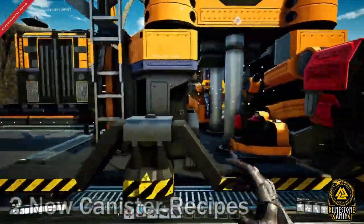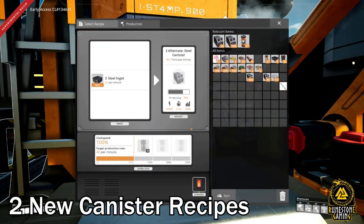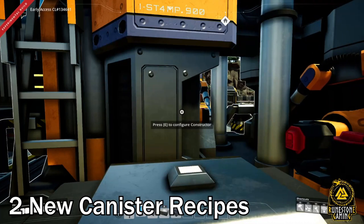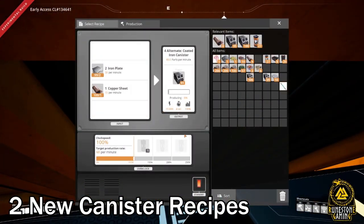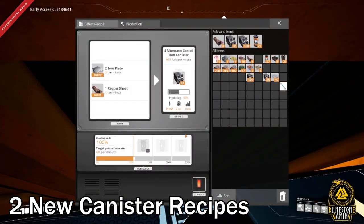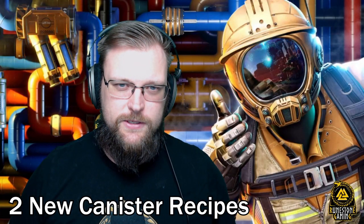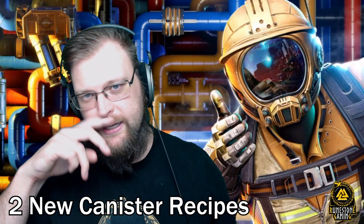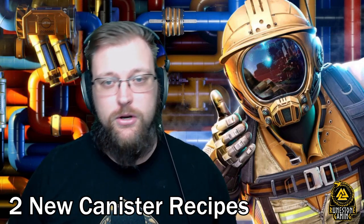There are two new ways to get canisters: one using steel ingots, and another using copper sheet and iron plate. I'm not sure how I feel about the copper sheet and iron plate recipe since it requires assemblers, but I'm a big fan of oil-free recipes so it's got me pretty excited. The steel ingot one doesn't interest me as much. If I don't want the traditional plastic route, I'll be making canisters from copper sheets and iron plates.